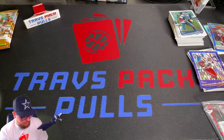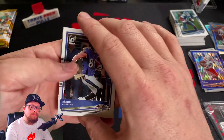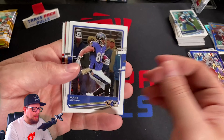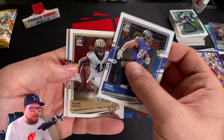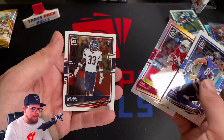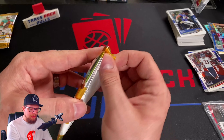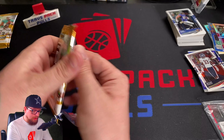Next pack — already almost done. This is another hollow. Let's get Justin Herbert. We got Mark Andrews, Alvin Kamara. Our hollow is going to be Eno Benjamin. And then Jalen Johnson is our rookie. I've got three packs left, so let's go ahead and jump into the next one.